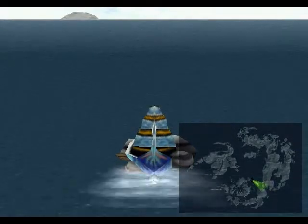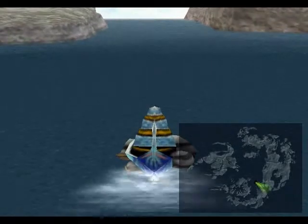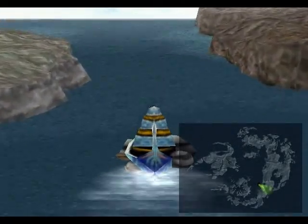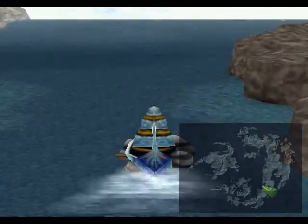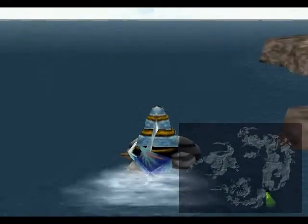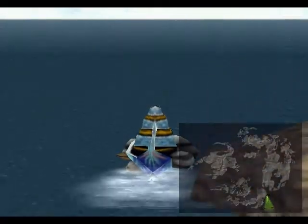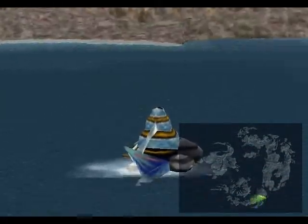Hey everybody, welcome back to Let's Play Stone Final Fantasy 8. In the last episode, we challenged the CC members to card games and won some cool GF cards and stuff inside Balamb Garden. And today we are going to embark on another side quest - actually, we're in the same area. It's a little trick that can help you get a bunch of AP really quickly, which is always nice, so GFs can learn abilities and stuff.